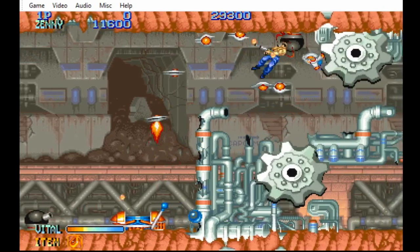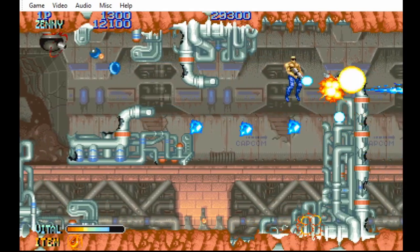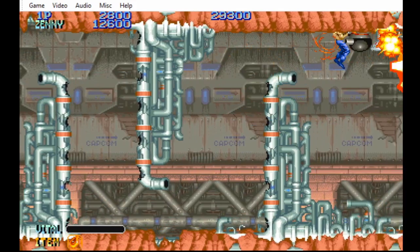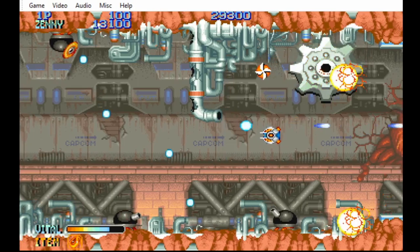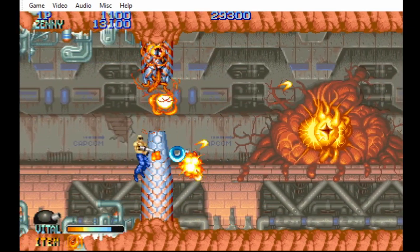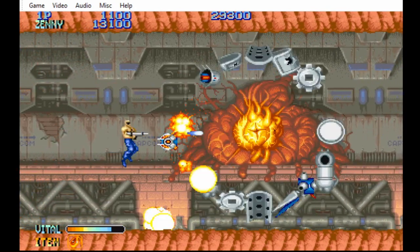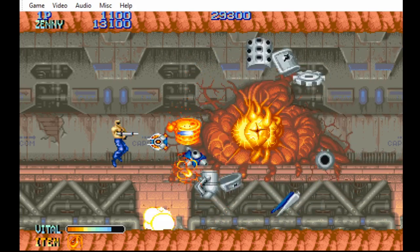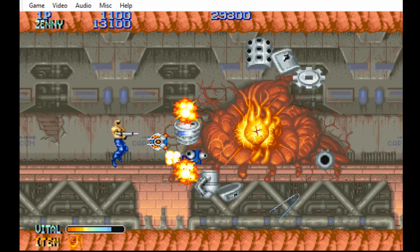In Namco x Capcom, the two soldiers are dependingly named Flyer 1 and Flyer 2 — they technically have no names. Going off track for a minute: this boss is generally easy. You just stay in one spot, shoot it, and power through the damage.